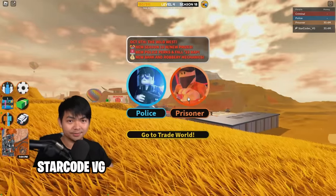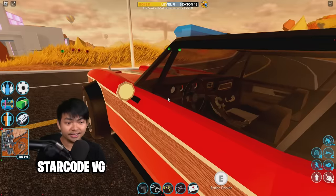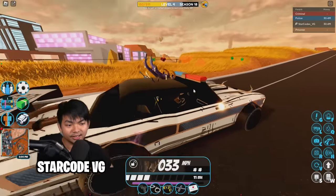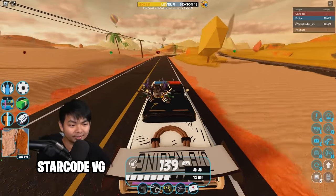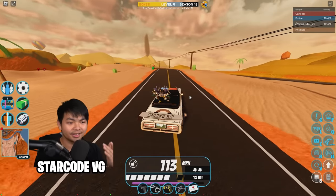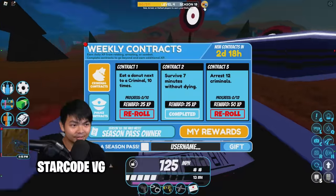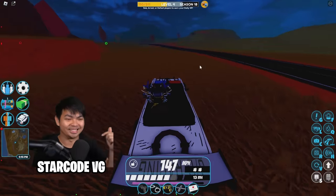Quick recap: the Longhorn is the level 10 Season 18 vehicle with four seats and very nice detail. The interior surprised me — everything covered with wood, and you can change the seat color, texture, and secondary texture. It burns out smoke when you drive, doesn't have a startup engine sound, but sounds the same as the Bandit and Rattler. Definitely recommend going for level 10 in Season 18 to get this vehicle. Subscribe for more — this was epic!